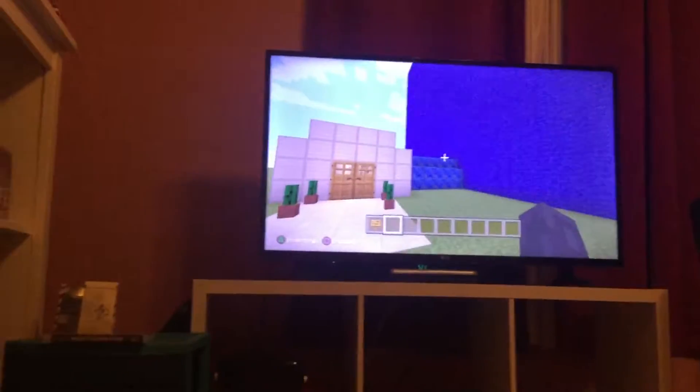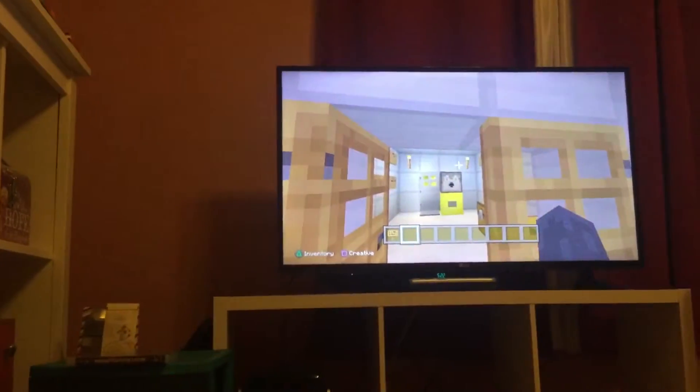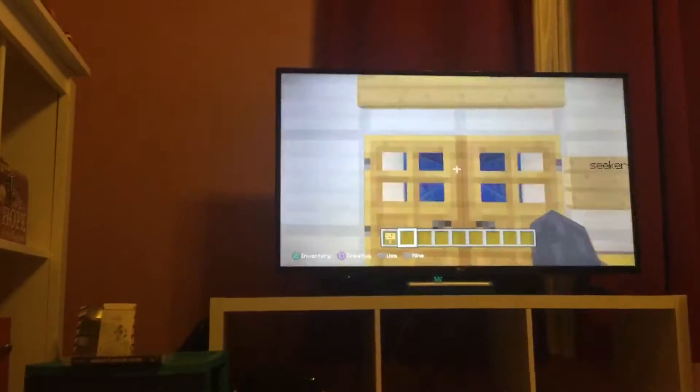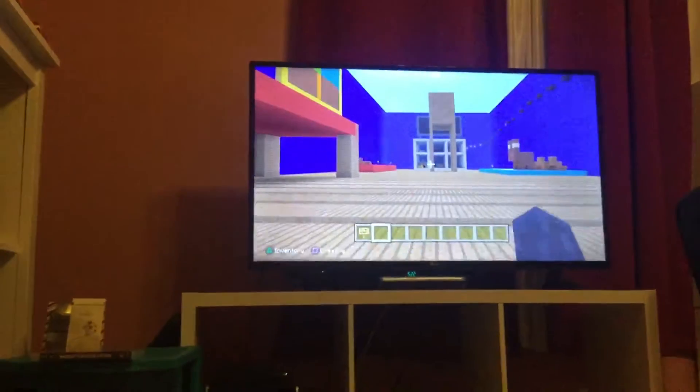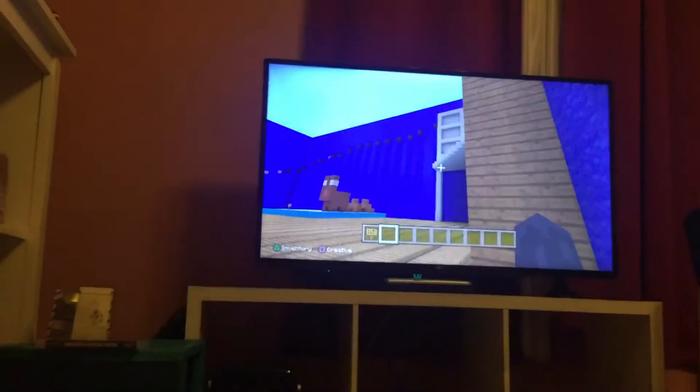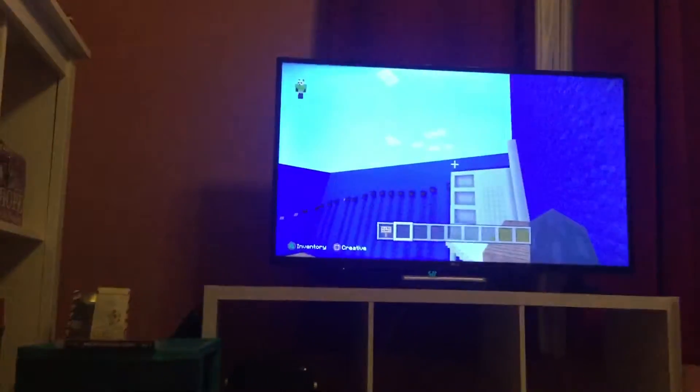This is the entrance right here. I'm gonna enter it — right here is the entrance to my hide and seek map, and bam, this is the room I created. Look at the freaking floor.